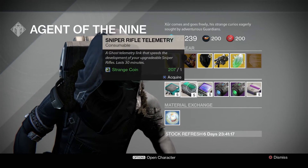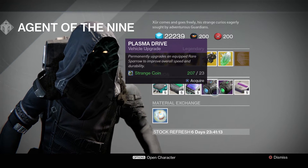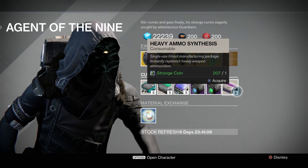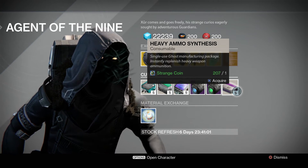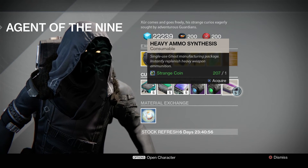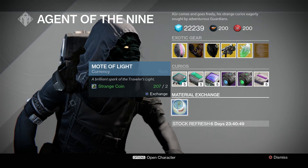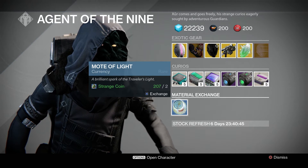Curiosities this week include: Auto Rifle Telemetry, Sniper Rifle Telemetry, Rocket Launcher Telemetry, Plasma Drive, Emerald Coil, and Heavy Ammo Synthesis. You should stock up on Heavy Ammo Synthesis — it's not expensive and you'll need it for a lot of things once The Taken King comes out, including some vendor requirements. You can also exchange two Strange Coins for a Mote of Light.